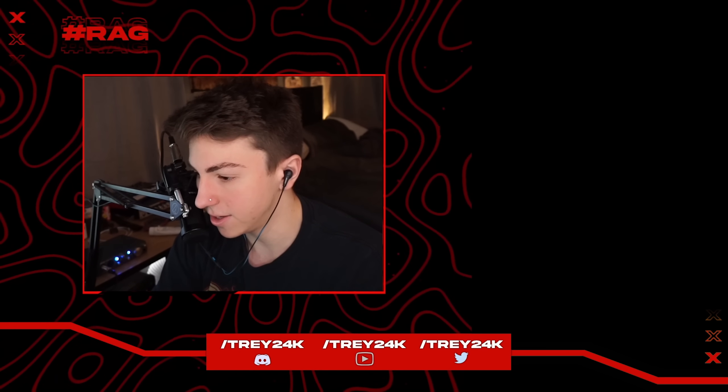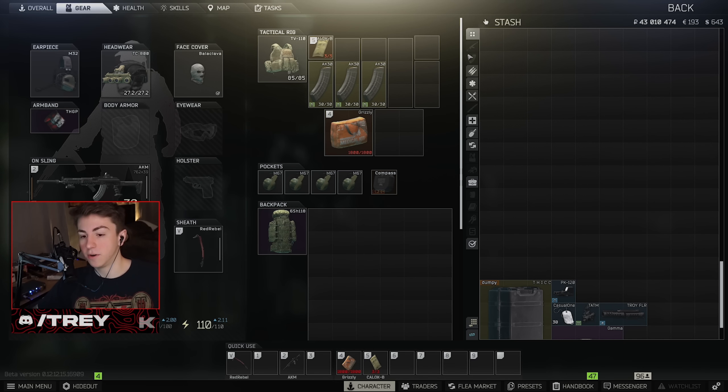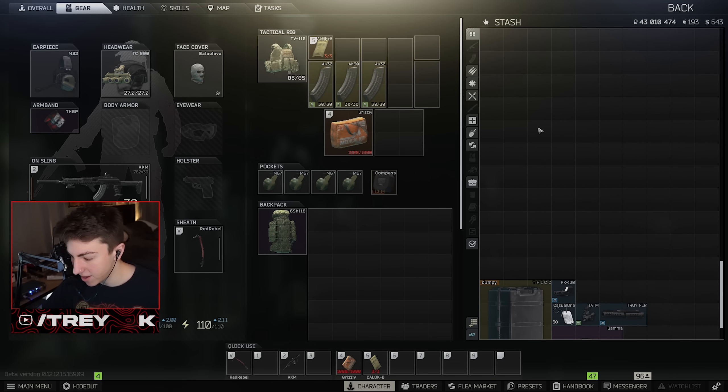In terms of gear, I would stick with 7.62 or bigger — it just packs a punch unlike other rounds like 5.56 or 5.45. Most of those bullets don't even have enough flesh damage to one-tap a cultist in the head; you'd need two shots to the head. Good luck with that because these guys are absolutely cracked. They don't wear helmets though, so BP ammo will just one-tap them in the head real easy.